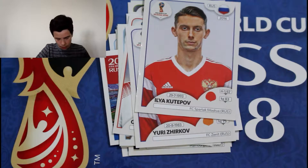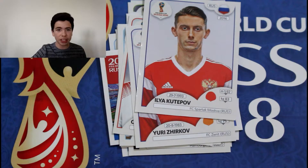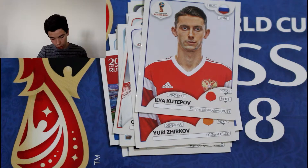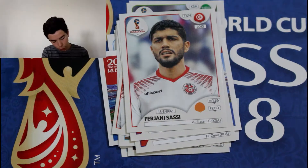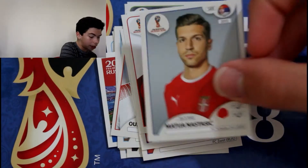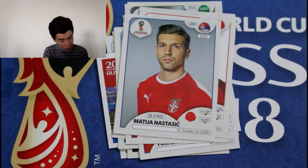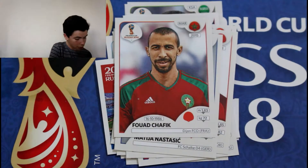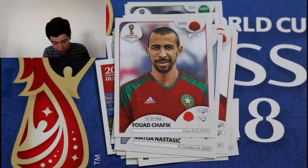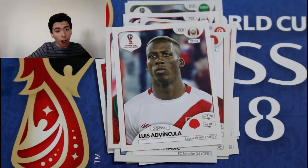On to our third pack. Yes, we've got a ground, but it's not enough guys — we need legends. First up we've got Feria Nisasi from Tunisia. We've got Bozvenio Carvalho from Portugal. Matija Nasatis from Serbia. Fod Khafiq from Morocco. And we've got Luiz Edvi Chula from Peru — I completely butchered that name.